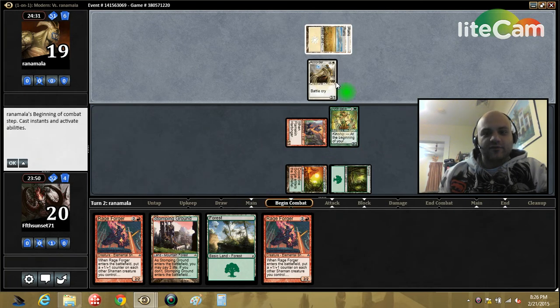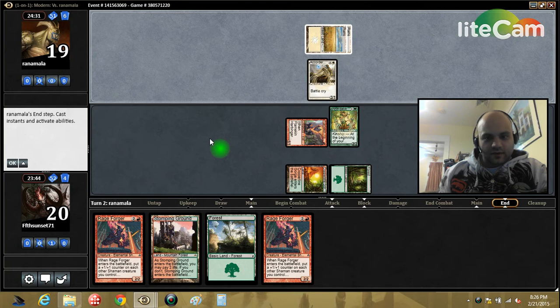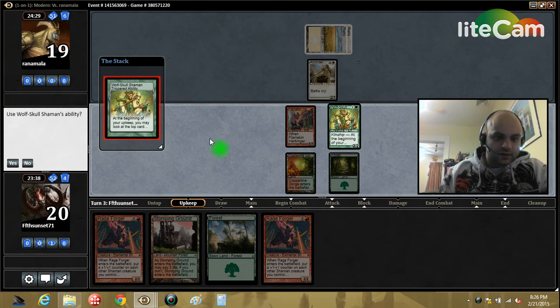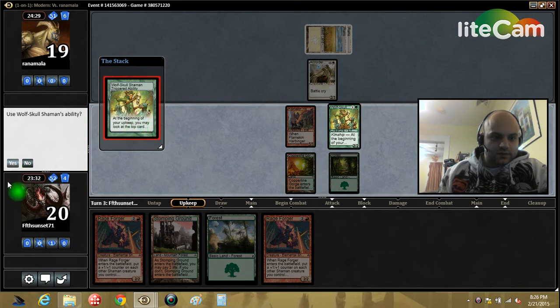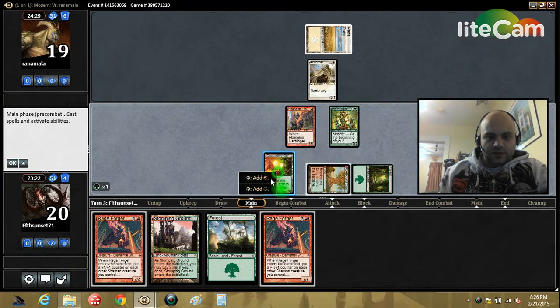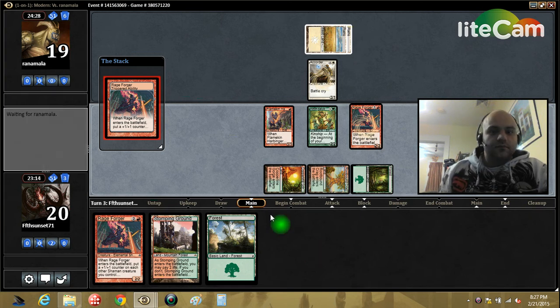A Quarter Paladin — that's a blast from the past. He's chilling in the blue and white sun. This is an odd trigger the way it resolves online. Do we want to use it? So, always yield. It was not a shaman, so we don't get a free wolf out of the deal. We do, however, get to do this — pump our guys.